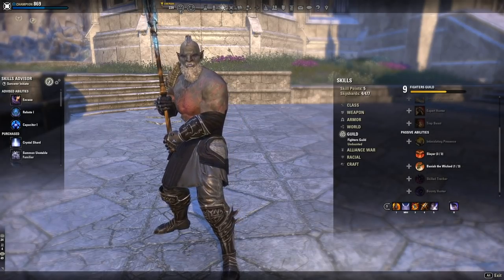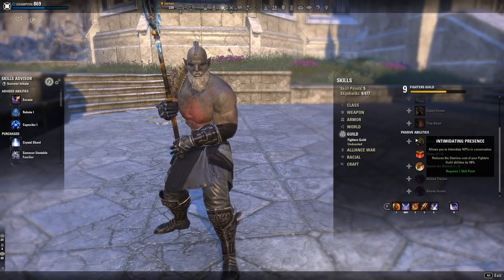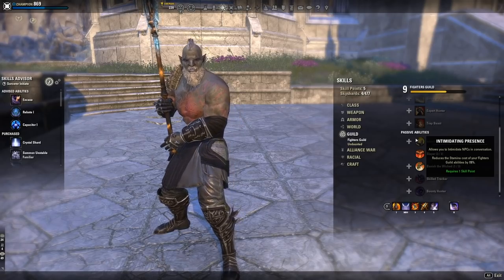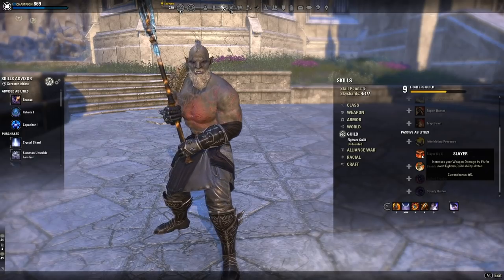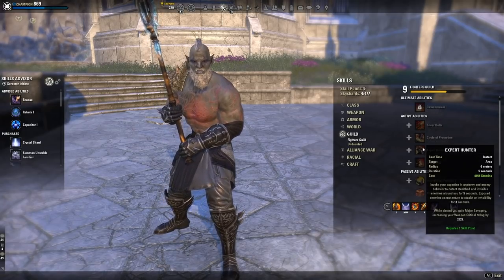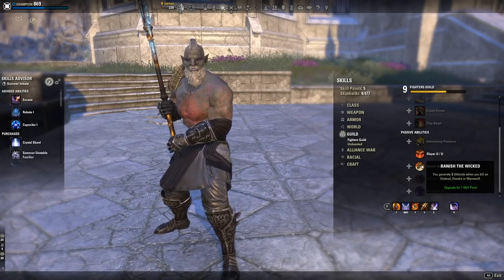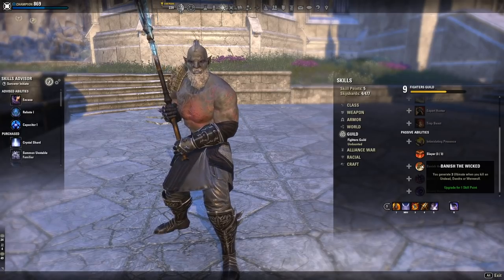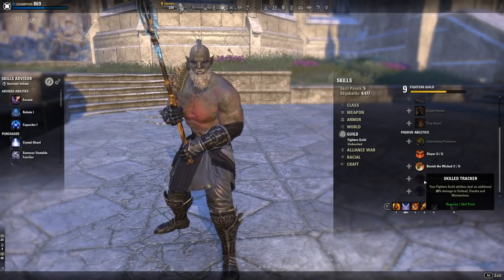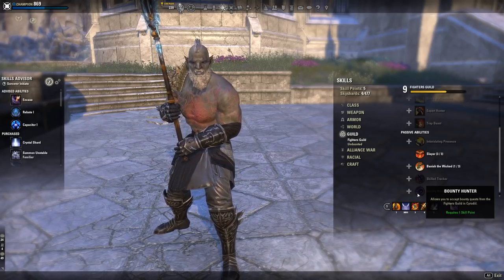Now let's go into the passives. Intimidating Presence allows you to intimidate NPCs and reduces the stamina cost of your Fighter's Guild abilities by 15%. Slayer increases your weapon damage by 3% for each Fighter's Guild ability slotted — that's why people slot Dawnbreaker, Trap Beast, and sometimes Camouflaged Hunter. Banish the Wicked generates 3 ultimate when you kill an Undead, Daedra, or Werewolf, and there are a lot of these in the world. Skilled Tracker makes your Fighter's Guild abilities deal 20% additional damage to Undead, Daedra, and Werewolves. And Bounty Hunter allows you to accept Bounty Quests from the Fighter's Guild in Cyrodiil.